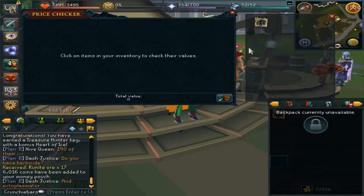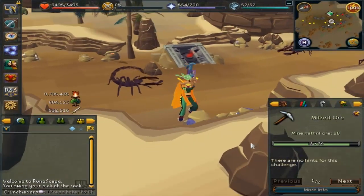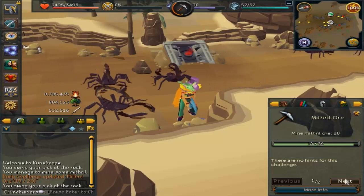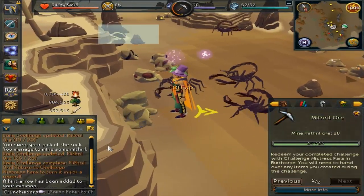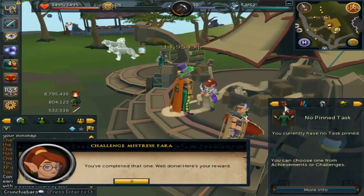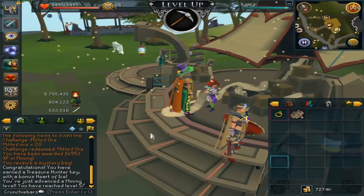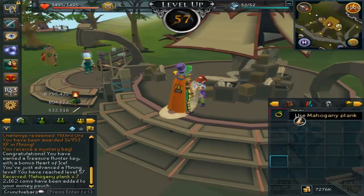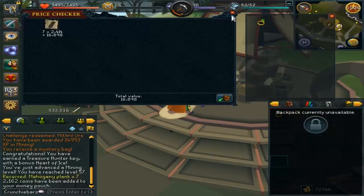Another challenge was to mine 20 mithril ores. I used the mining area in Al Kharid since there are three spots there, each taking about three minutes to respawn. Instead of changing locations, I just hopped worlds each time, which got it done quicker. The reward wasn't huge - only 14.9k mining XP - but it did level me up to 57, which is why it's a smaller amount. I also got a treasure hunter key and a mystery bag containing 2k coins and seven mahogany planks.